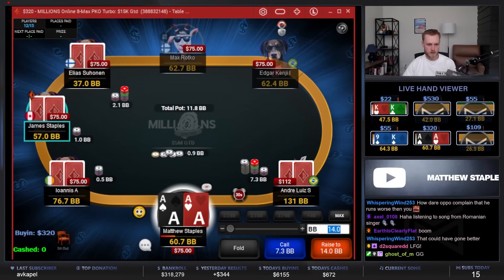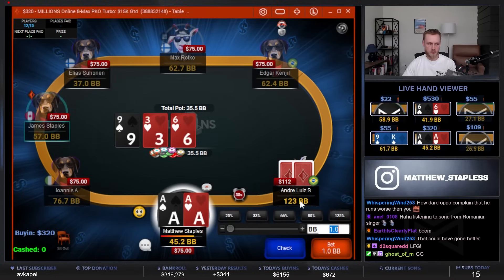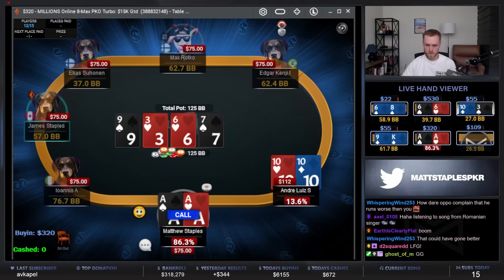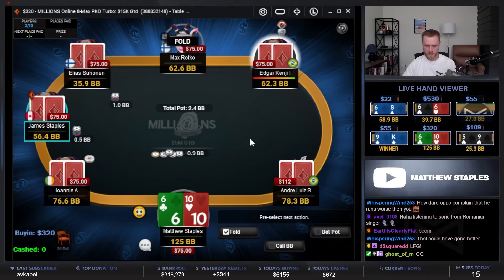Don't tend to play a lot of calls in these spots — more four-bet. Aces, they call. Nice hold. Good start to the 320 — pick up aces and get action.